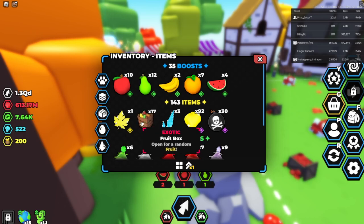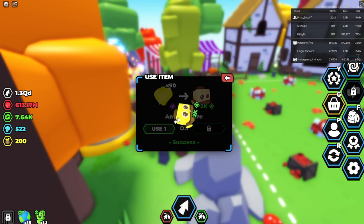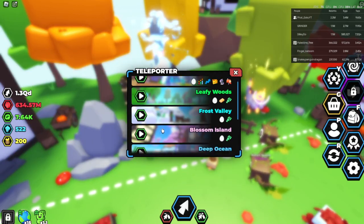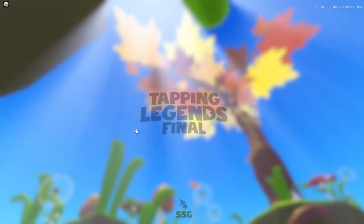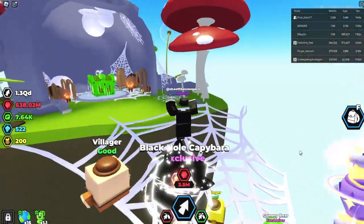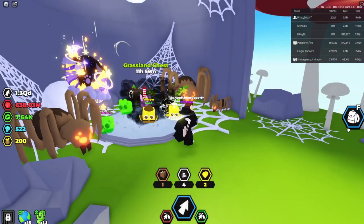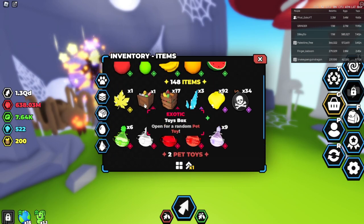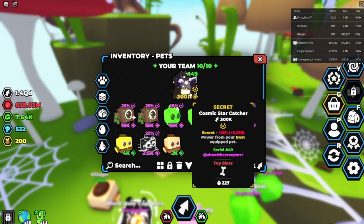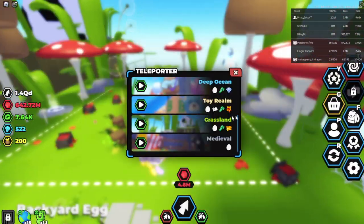I'm going to open up the rest of these. I have a bunch of them - maybe we can use some on these new guys. I already cleaned the daily chest on accident. Toys box - we'll open that because toys are actually pretty good in this and I never really get them. Got a ball. And there's this bone - only 227 of those exist, so they're probably pretty valuable.